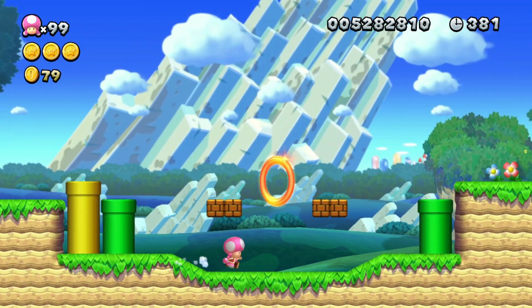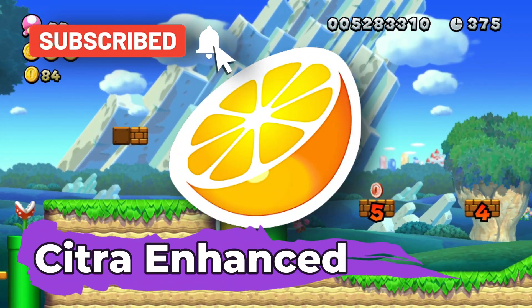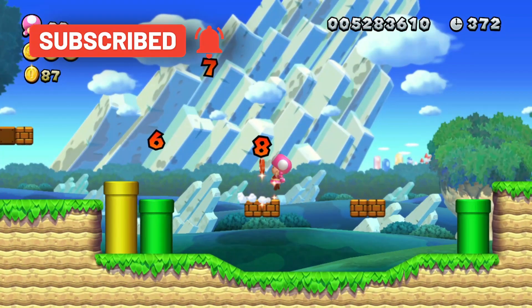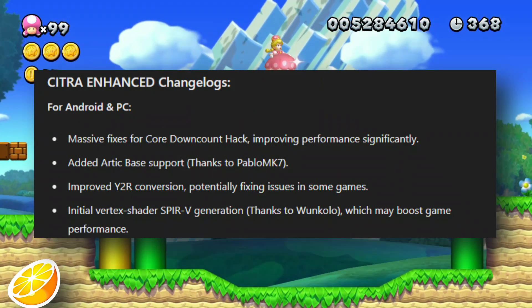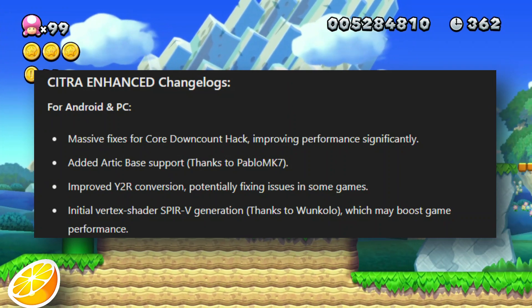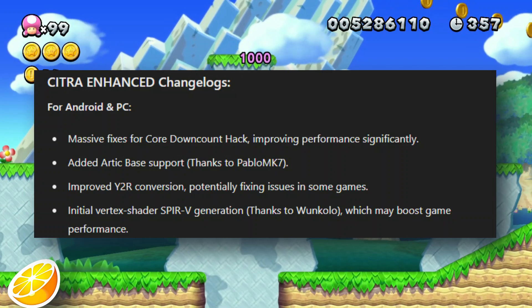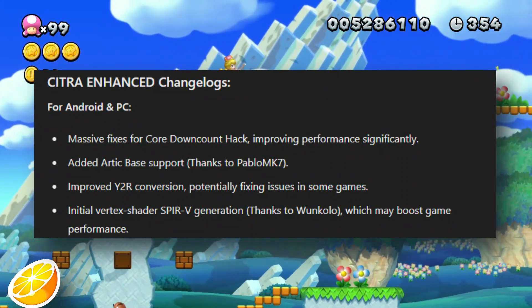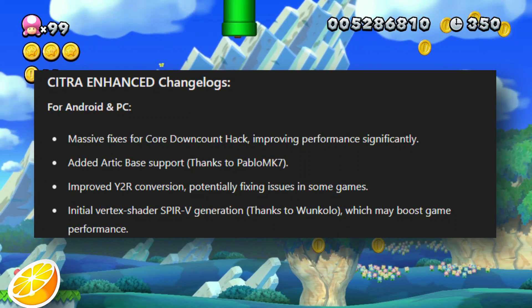Now let's move on to Citra Enhanced. This emulator is also packed with new features and fixes. For Android and PC: massive fixes for the core downcount hack, improving performance significantly. Added Arctic base support, thanks to Pablo MK7. Improved Y2R conversion, potentially fixing issues in some games. Initial vertex shader SPIR-V generation, thanks to Wankolo, which may boost game performance.